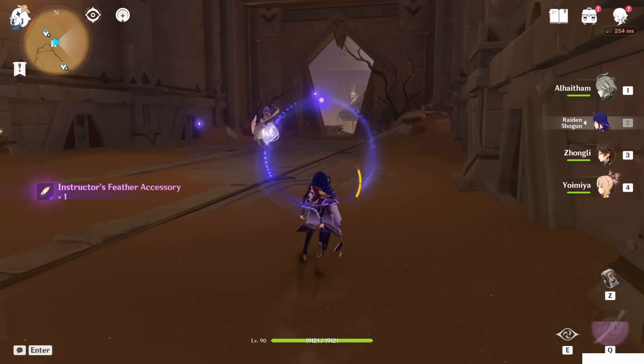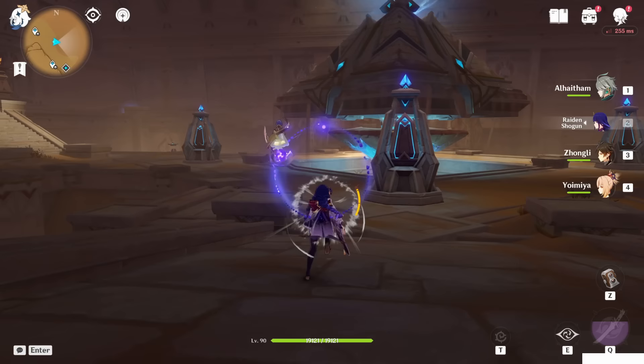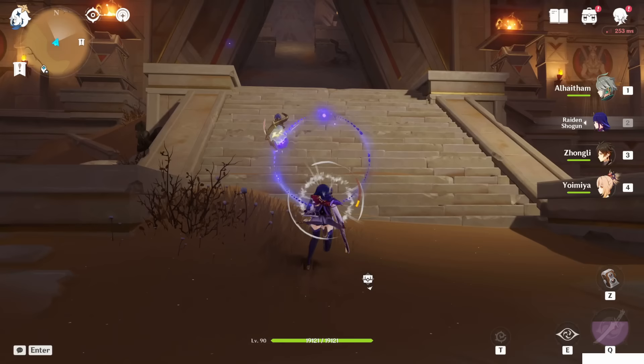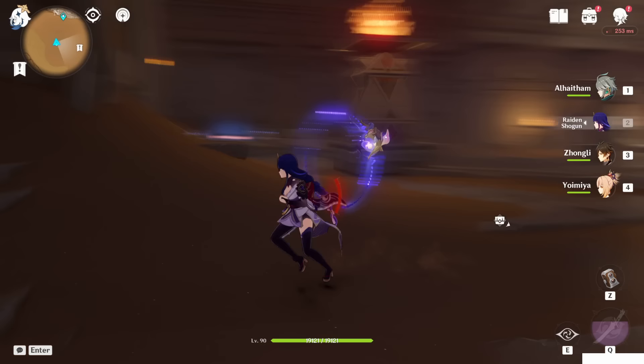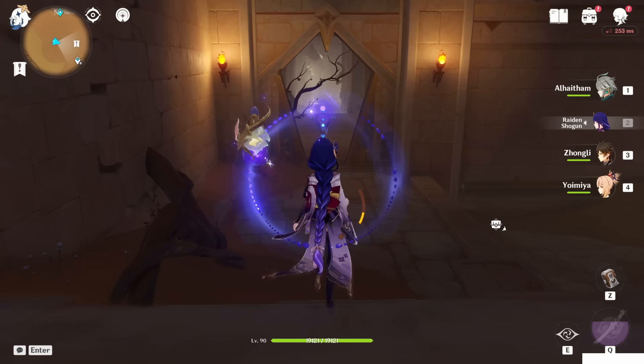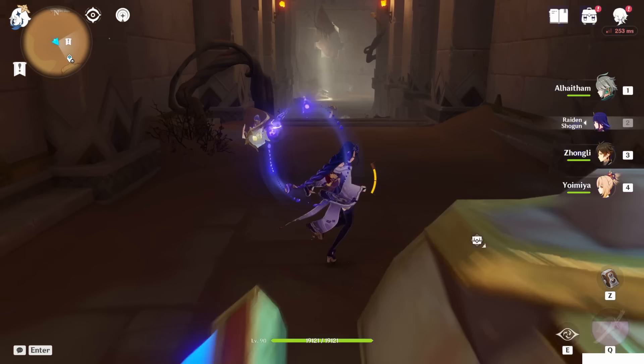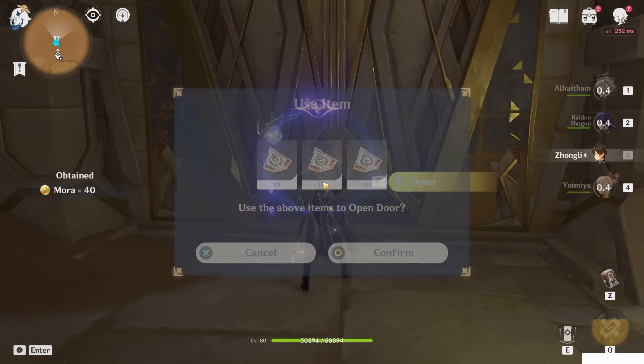Now get out and go back to the big temple room. Also we can delete the portable waypoint. Head to the small room in the north-east direction. If you lose your direction, come back to the entrance — when you enter the big temple, turn left and you'll see that room on the bottom side. Everything should already be open since you finished the world quest. There are some enemies, so kill them. On the left side is the second room — open it with the remaining three slates.